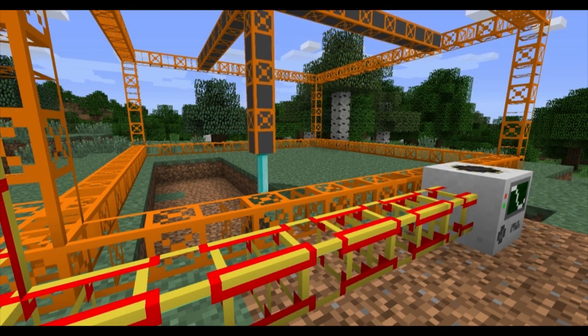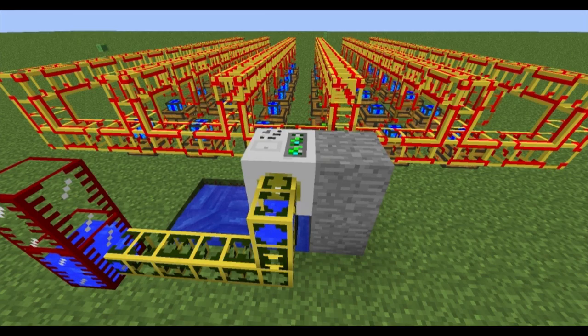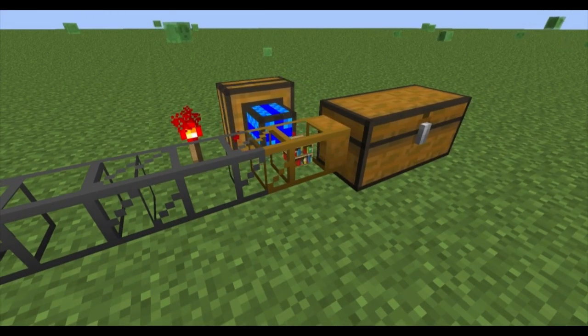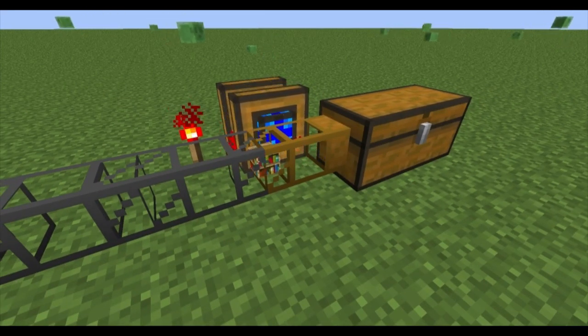From there you can direct the energy to power quarries, pump liquids, and if you remove all of the conductive pipes, the redstone engine can be used to extract items from chests.